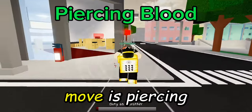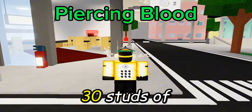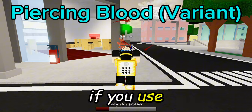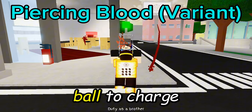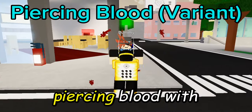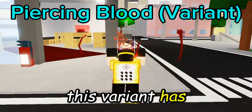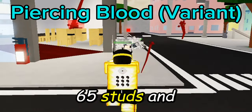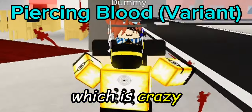The first move is Piercing Blood, where you shoot out a thin beam of blood that has about 30 studs of range. It also has a variant if you use your R ability and hold it for a while — it'll use one orb to charge an unblockable Piercing Blood with significantly greater range and damage. This variant has approximately double the range, like 60 to 65 studs, and the damage is about 33 to 34, which is crazy.